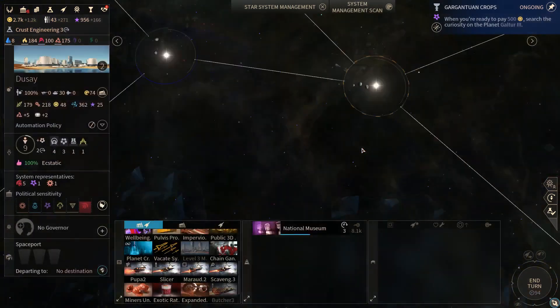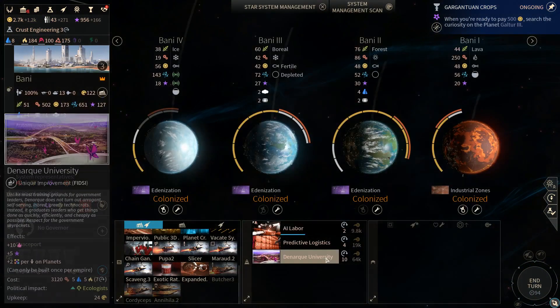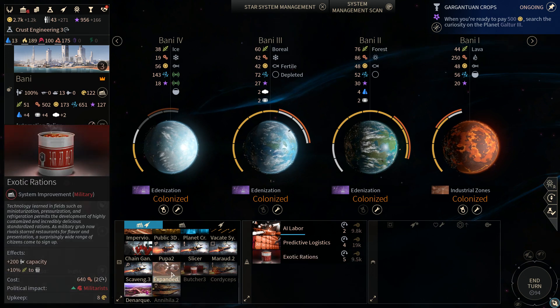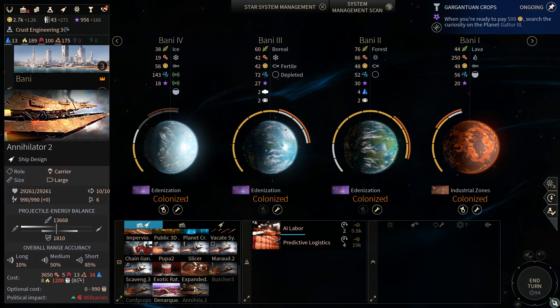We need to get back to ship construction. Actually, Danark University would be really powerful here. But I'm gonna cancel this — we just need to make ships. I have four turns to figure out how I'm gonna get all this manpower.